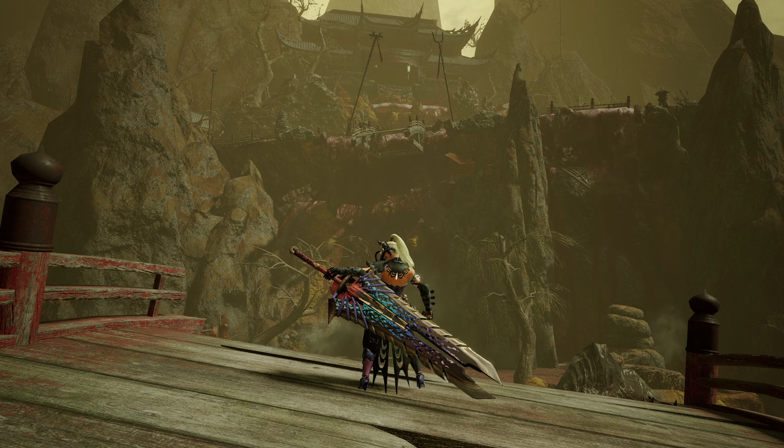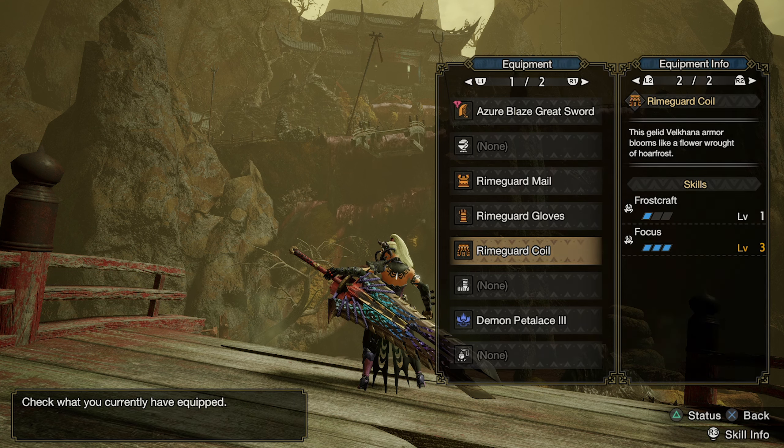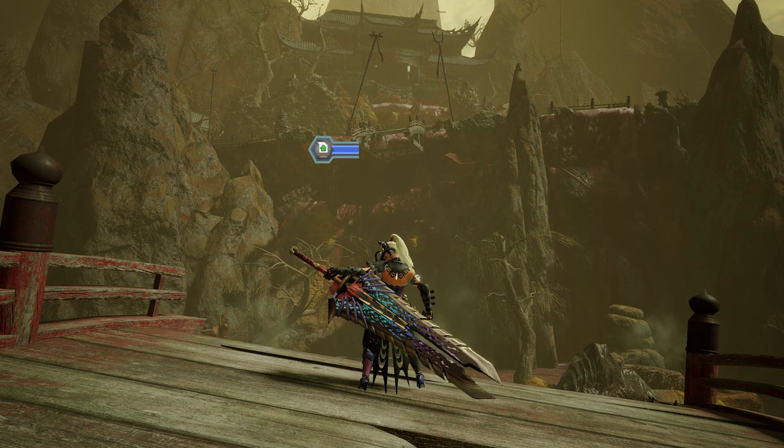We'll go through the new content and the comeback of Frostcraft. We'll explain how this skill works in a nutshell, how it affects Greatsword, and create builds using this skill for both offensive and casual play. We'll show non-curio augment template first, and then upgrade the set with curio augment. Let's get started with Frostcraft.